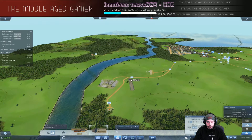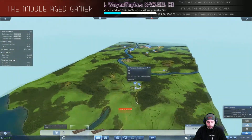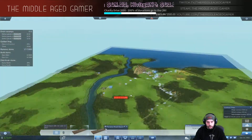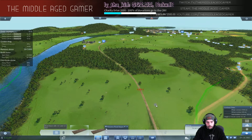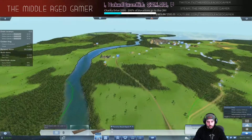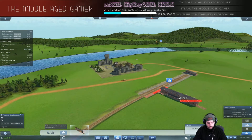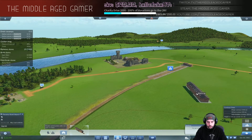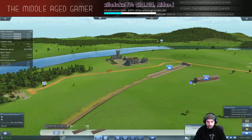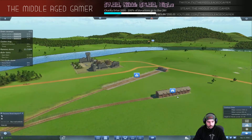Making sure the dam area gets highlighted so it automatically unloads. Connecting to the right side of the track to match. We need a train depot - I'll put it down here, easier to connect. Making sure we can connect the track - that will work out fine. Let's go ahead and buy a train.